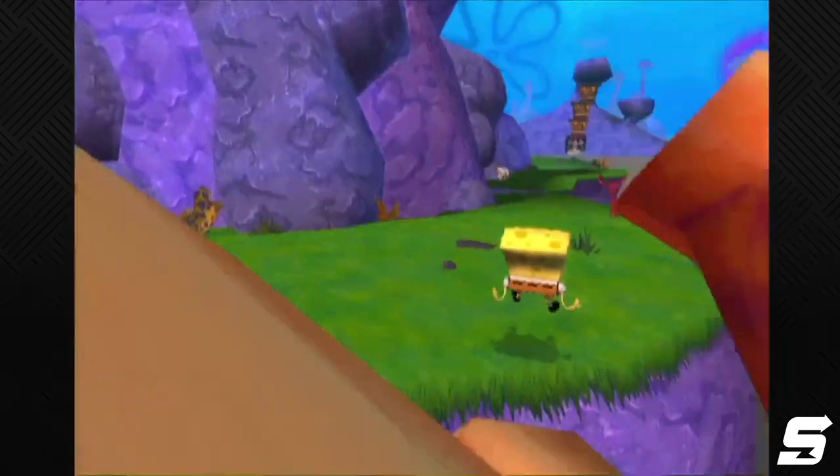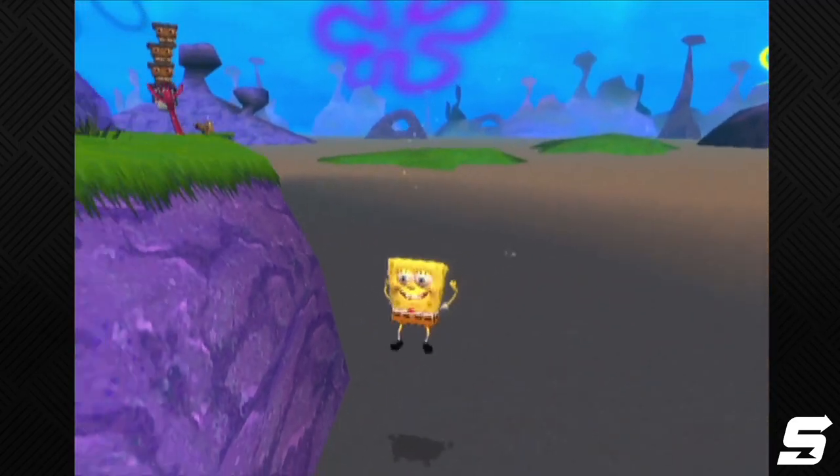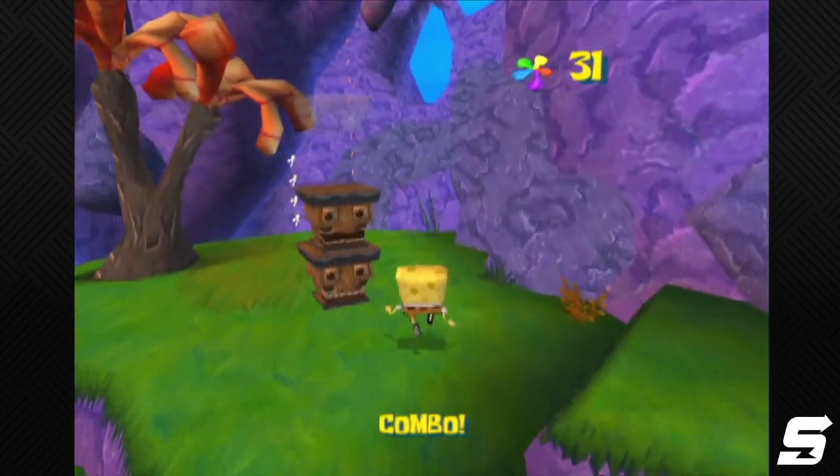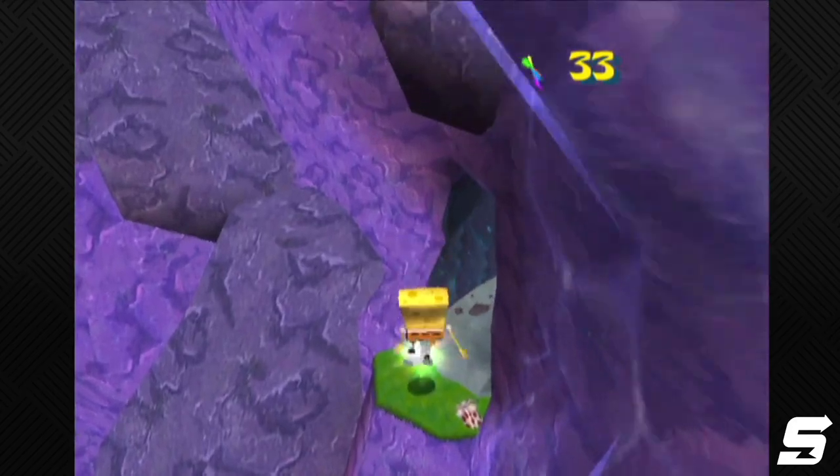Using the spin a second time before landing causes you to descend quickly, which has its own use in other spots, but for maximizing your distance in a jump, it isn't desirable. So now you're going to apply this knowledge to grab the sock here. Walk off the ledge, space two double jumps, and spin to reach the sock.